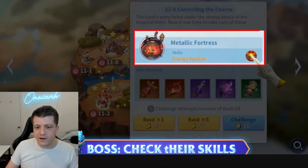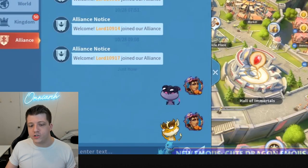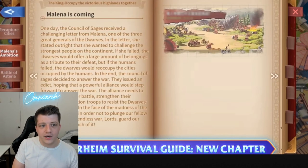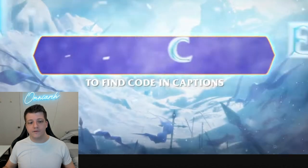The same skill-viewing feature applies during the expedition as well — that's very cool. The Well of Time, cute dragon emojis — that's what I've always wanted! We love cute dragon emojis. There's also a Norheim Survival Guide new chapter, which is interesting. More information for players is always good — I love the transparency there. And there's a bonus code as well.